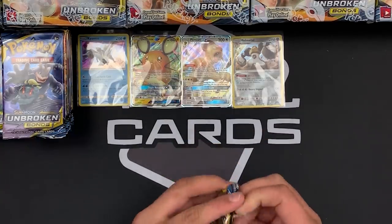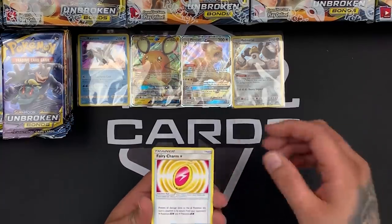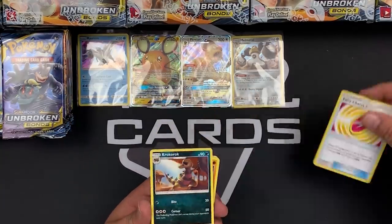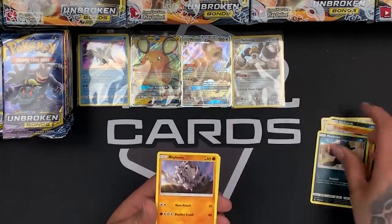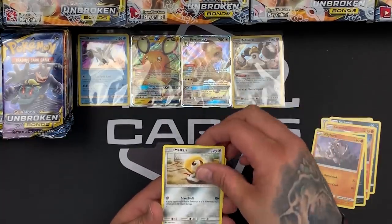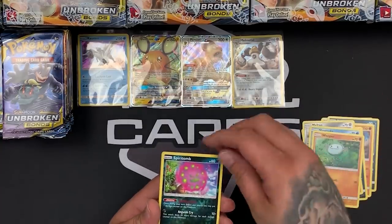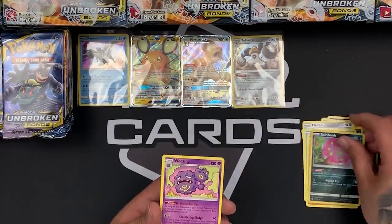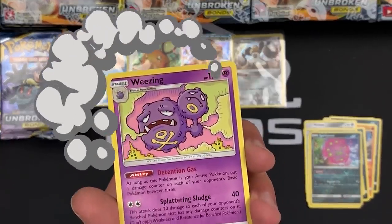Next pack — Melmetal and Lucario again. We have a Fairy Charm, Crop Rock, Graveler, Murkrow, Rhyhorn, Meltan, Slowpoke, Wooper. Our reverse is a Spiritomb and our rare for this pack is a Weezing, which looks absolutely cool. Love it.